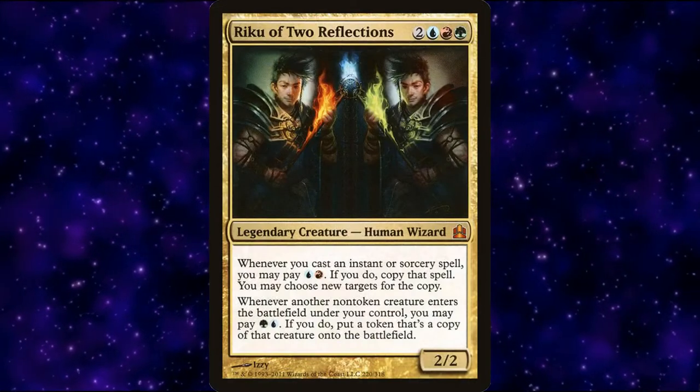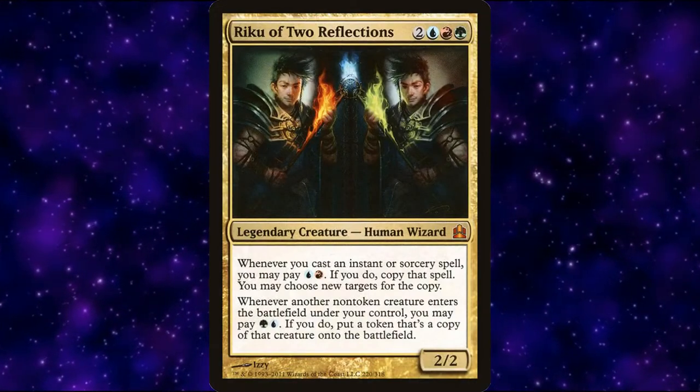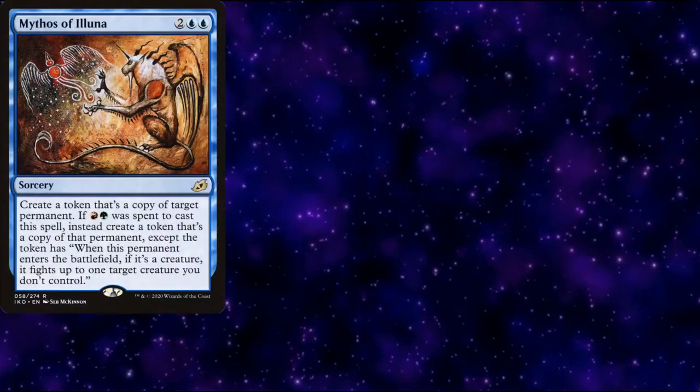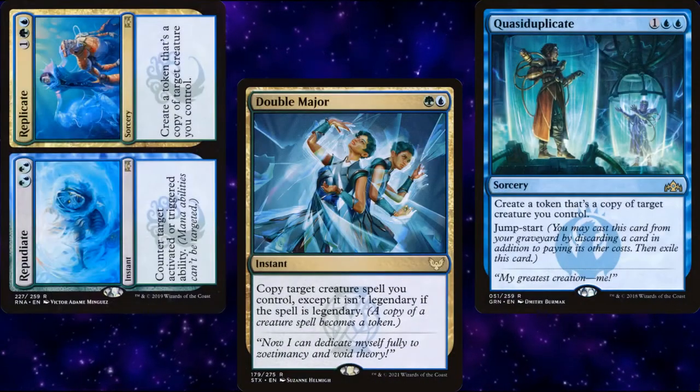We also have other ways to copy creatures outside of our commander. However, with enough mana, we can cast these spells, copy them via Riku, and then copy the original creature with Riku as well. To start, we have Mythos of Illuna, Double Major, Quasiduplicate, and Repudiate/Replicate.